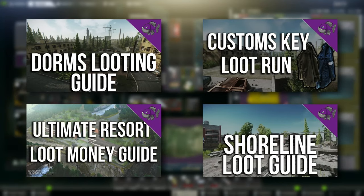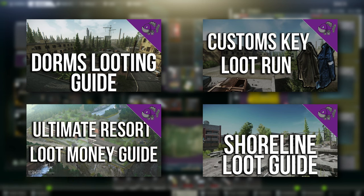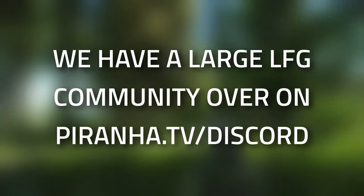But if you are looking to do this task and having a bit of an issue making money, we do have a load of money guides on Shoreline as well as on Customs. Interchange is also really good for money - the Dorms loot guide is one of the best because you can hit five safes as well as a load of jackets, giving you a chance of getting some high-value keys. Shoreline is another great map where you can make a huge amount of money even without keys. Those guides will be up in the iCard as well as the top link in the description.